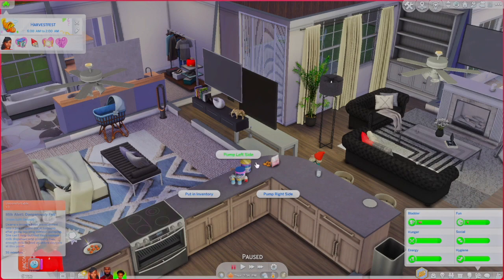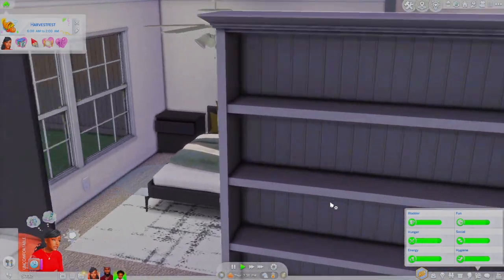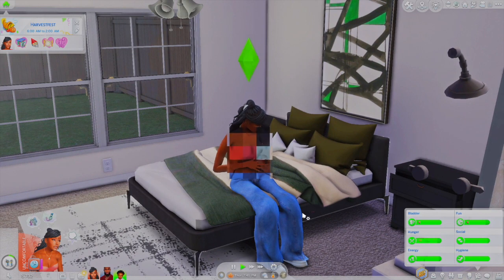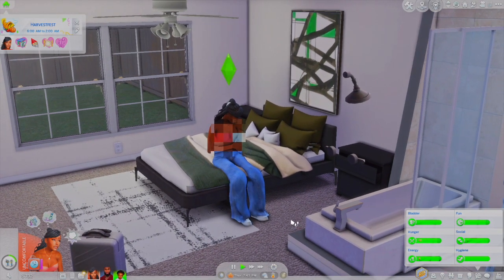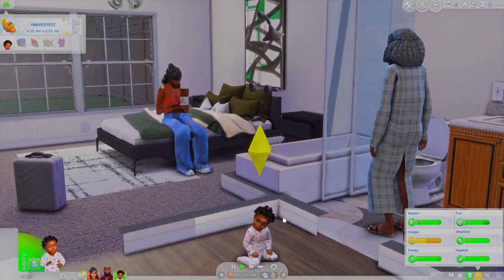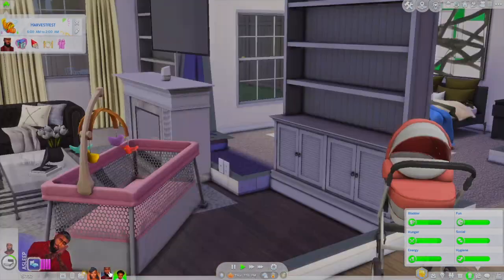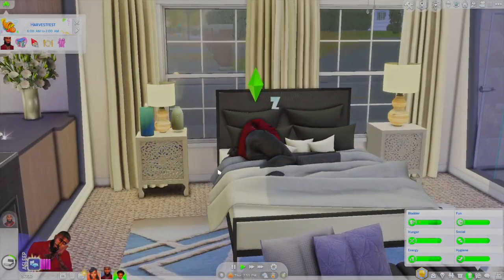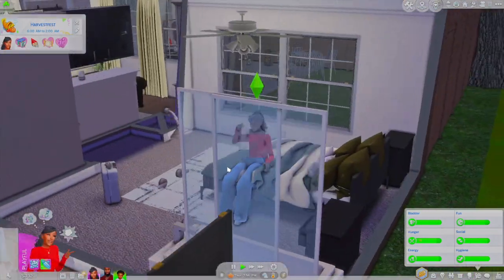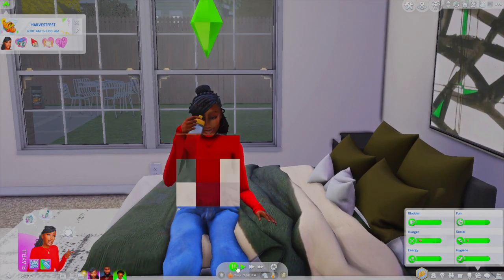I'm going to get her to pump — the moodlet said her left side, so we're going to pump the left side. Once you press pump, she's just going to go find anywhere to sit down and pump, and we love that for her. So she's gonna pump. This is her daughter Dreya — she's so cute, she's on the floor. And this is Diera's mom; her husband Drew is currently sleeping. So she pumped her milk — I think it was successful, there's milk in the bottle.